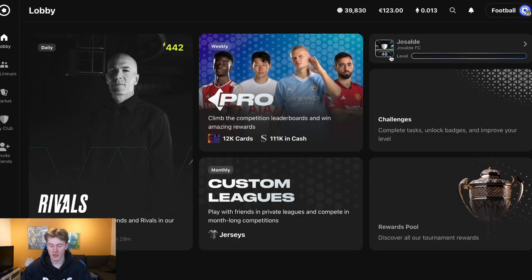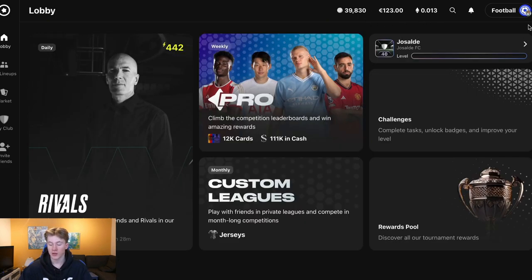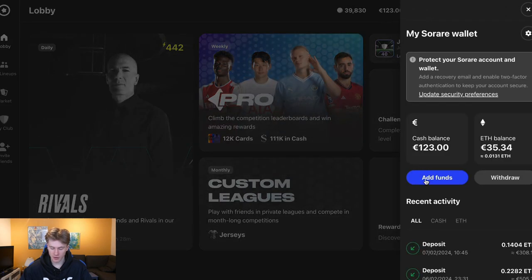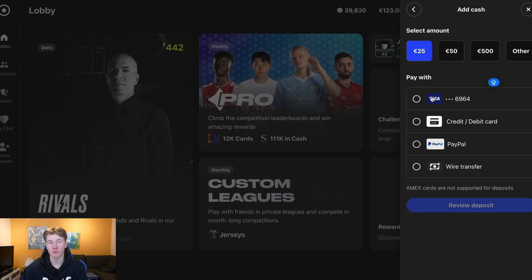Now let's move on to how to buy Sorare cards — it's actually pretty simple. You need to deposit money. Or if you've played Rivals, won a Sorare card, and sold that player, you'll have funds in your wallet to purchase new cards. If you have no money in your account, go to your wallet, click add funds, and you can add cash or Ethereum using your credit card. It's very, very simple.